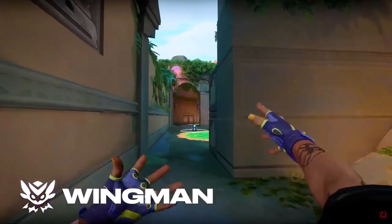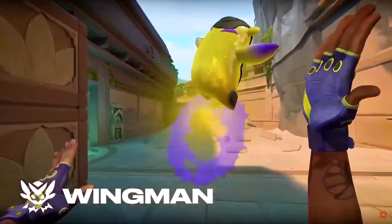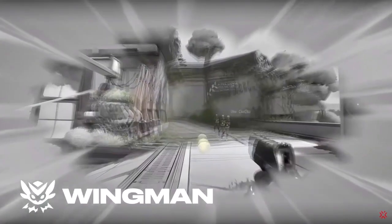His second ability is called Wingman, which is a small and cute-looking Pokémon-like creature who can help you out in two ways. First, if you left click, it will work as a Boom Bot — it'll start running and scan the area for enemies, and upon coming in contact it'll stun them.